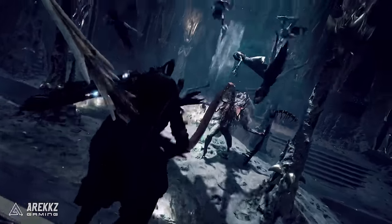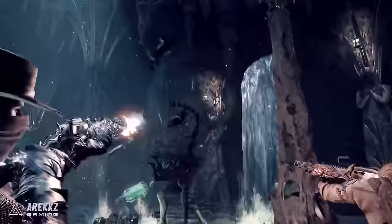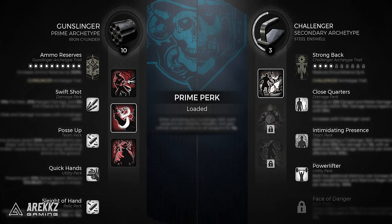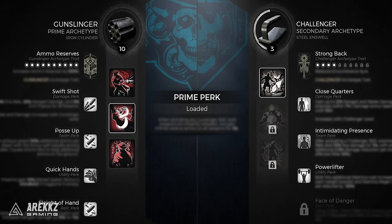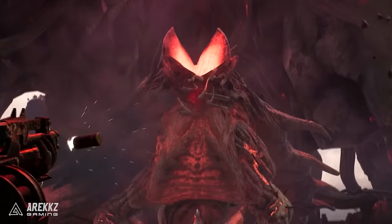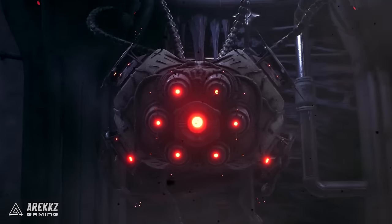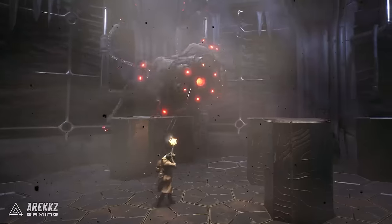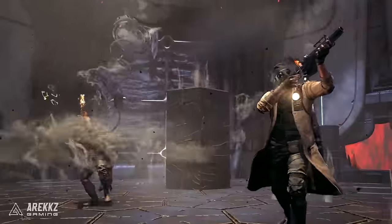In addition, you can get access to multi-classing later in the game. You're able to select an additional archetype that will allow you to benefit from all of the perks and skills of that archetype apart from their prime perk, and your new hybrid class will be named after a mix of those two classes. Now that you understand how classes work in Remnant 2, let's run through each one.